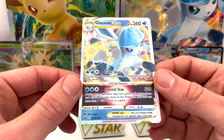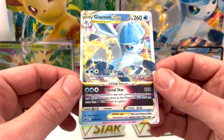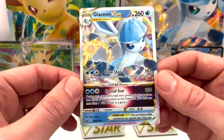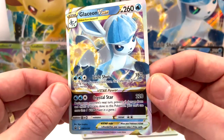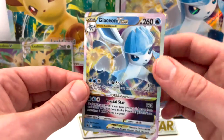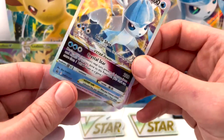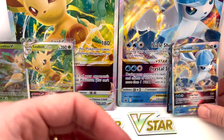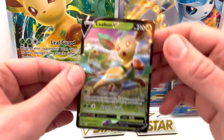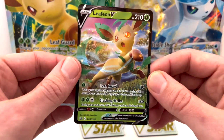For Glaceon's V-Star Power: during your opponent's next turn, prevents all damage and effects of attacks done to this Pokémon. You can only use one V-Star Power per game — it's a one-time ability and then you're done. This card looks really good. With the new set — I think it's Brilliant Stars with the new Charizard that everybody's going to go crazy about — it releases end of February. But here you have a sneak peek of the new V-Stars.